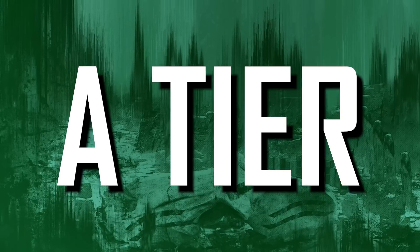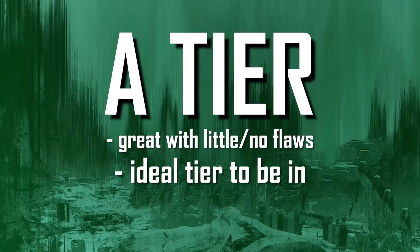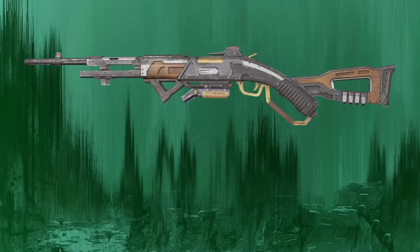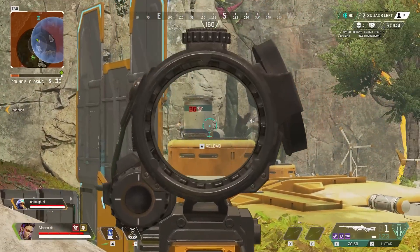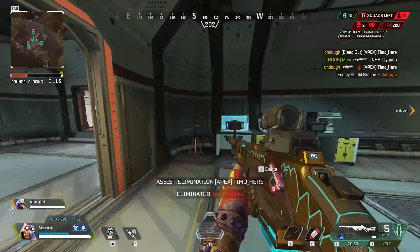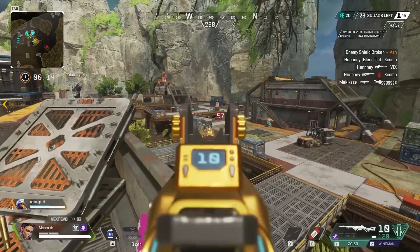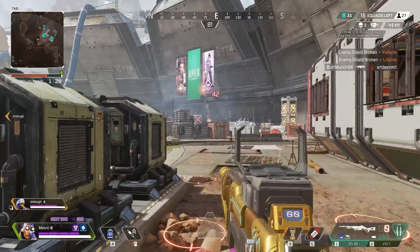In A tier, these weapons are great with little to no flaws. All weapons should strive to be here, and I will not recommend buffs or nerfs to any of these weapons. The first weapon in A tier is the 30-30 Repeater. They gave this gun Skullpiercer, increased its reload speed, and it still uses heavy ammo. In the right hands, this thing is unfair. Its hipfire is also not even that bad. This is essentially a Wingman that can be used at long range. It's not ideal in close range, but besides that it's great, and it belongs at the bottom of A tier.